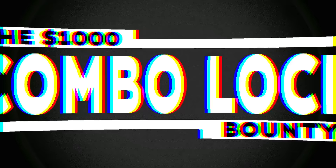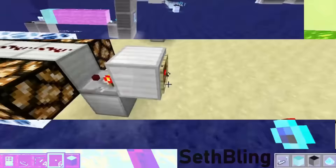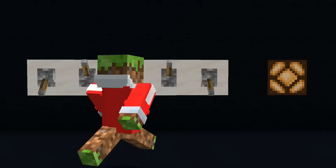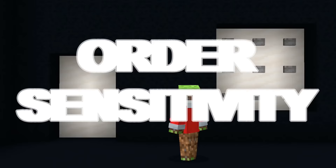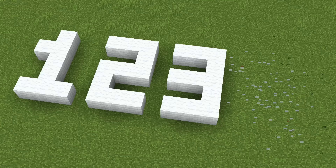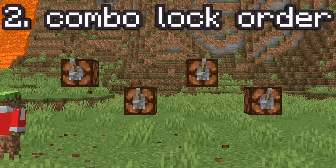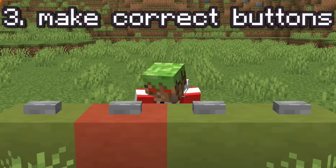Combination locks have existed in dozens of different forms for as long as Redstone has been around. But we're talking specifically about sequential designs. As opposed to most versions, button locks have one thing that sets them apart: order sensitivity. Meaning that you have to put in the right numbers and put them in the correct order, which brings up a lot of questions. How do I make each button a different number? How do I make the machine remember an order? How do I make certain buttons correct?